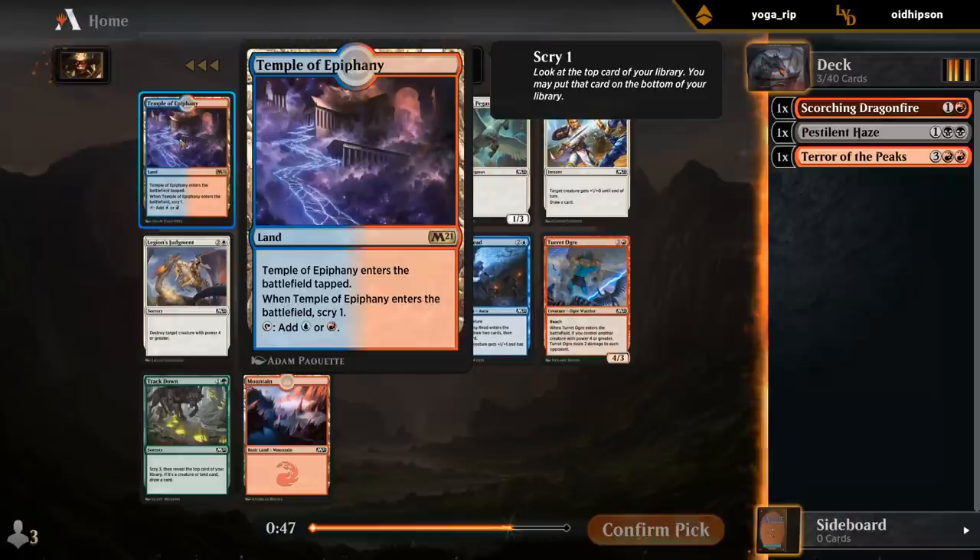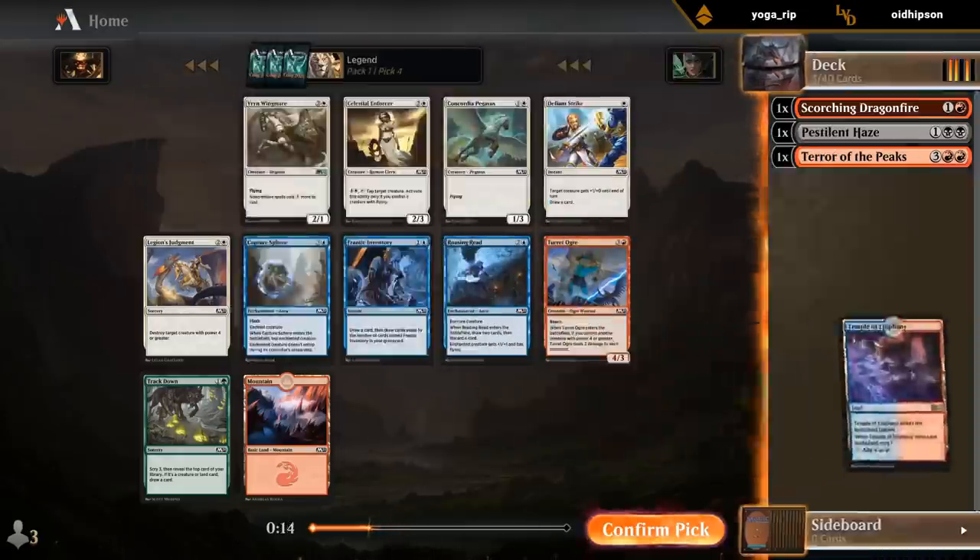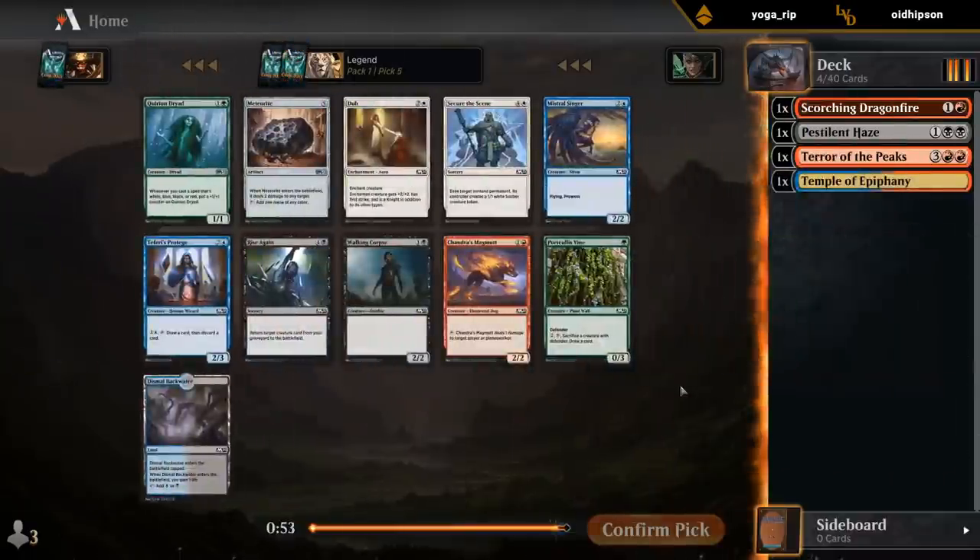Even without blue in our deck, a tapland that scrys one is still totally fine. Could just cut off red and take the Ogre. No black cards in the pack, which is not a good sign, although we did get past the rare snake where we took the Dragonfire. I think it's between Temple, Ogre, and the best blue card — probably Capture Sphere. I'll just take the Temple. Magma Opus is a pretty good two-drop, so happy to have that.